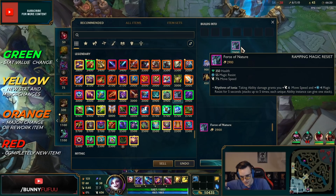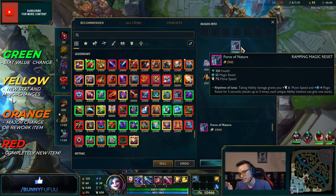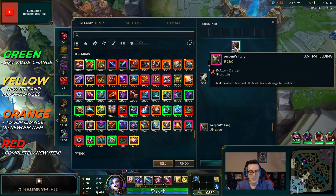New Force of Nature no longer has the crazy in-combat health regen from way back, but taking ability damage grants you 6 move speed plus magic resist that stacks up to five times. There are a few Singed items here that are going to make him beyond broken. Essence Reaver: after using an ability, your next basic attack deals additional physical damage and restores 3% of your maximum mana. So you no longer get mana on every auto — you have to weave in abilities, hence it builds from Sheen.